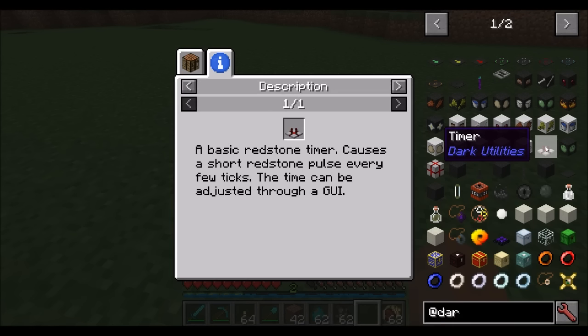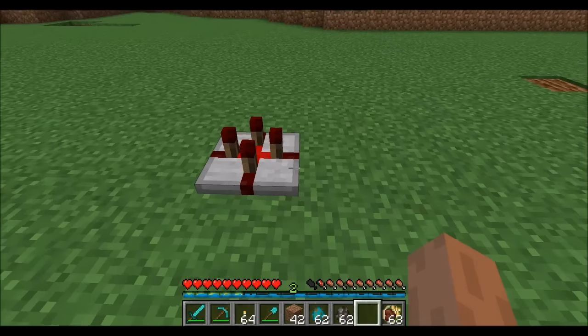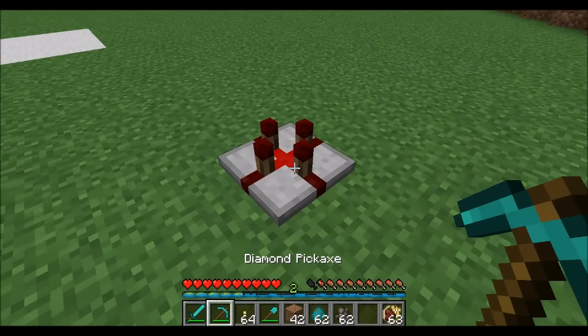Anybody that's played with redstone has had the need for a simple redstone timer, and that's all the timer block is. It causes a short redstone pulse every few ticks. If you right-click on it, you can specify the interval in ticks. Remember, there are 20 ticks in a second, so 10 seconds is 200 ticks, 100 ticks is 5 seconds, etc. The minimum is 10 ticks and the maximum is 12,000 ticks. It will emit a redstone pulse every so many seconds, currently set to 5.